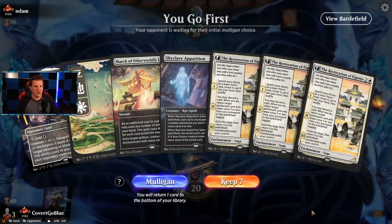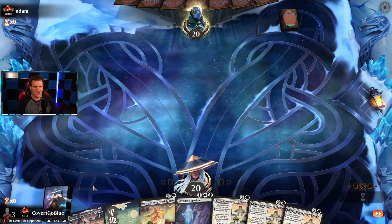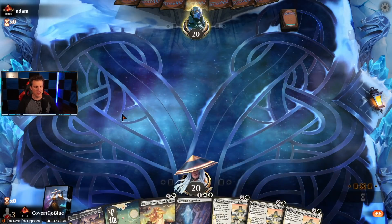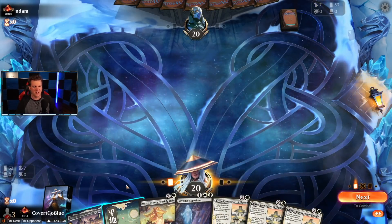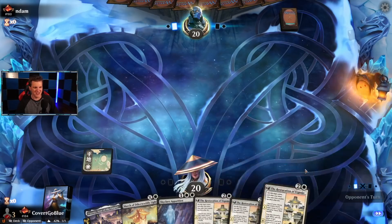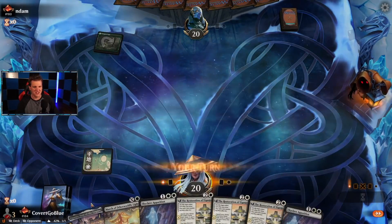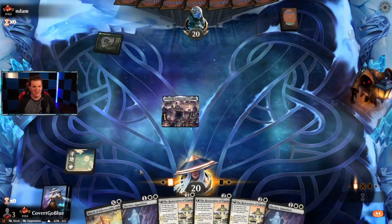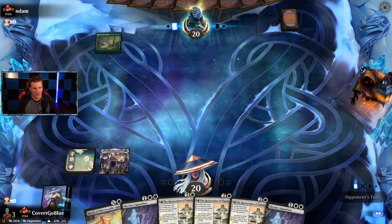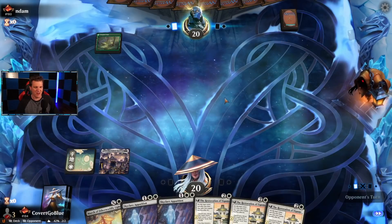On the play — if we don't draw a land, this hand is really bad. Let's keep it. We'll get there. I believe in us. Or we'll draw an Ambitious Farmhand — there are so many live draws, right? And triple Restoration of Eiganjo is going to be so good. Unless it's not. I love keeping these kinds of meme-y new card, three-or-four-of hands, just to remind everybody that the shuffler is fine, like when you draw another one of the card you already have instead of a land.